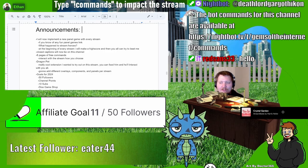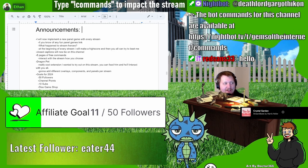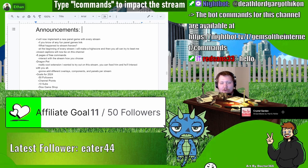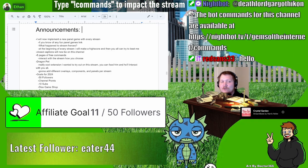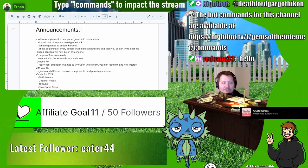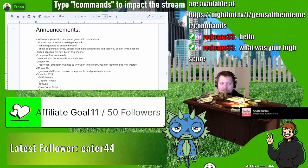At the beginning of every stream I will set a high score and then you can all try to beat me if you so choose. Also, closed captions will now be available on this channel to make the stream more accessible to more people. I have eight pages of free commands on this channel so you can interact with the stream however you choose — if you do exclamation point commands you'll get a link with nine pages of free commands you can use throughout the entire stream.